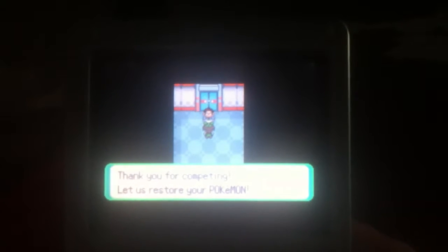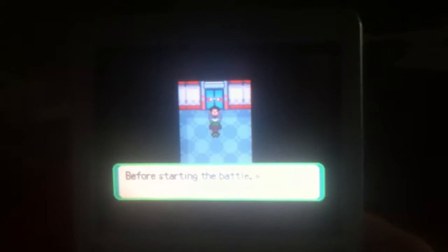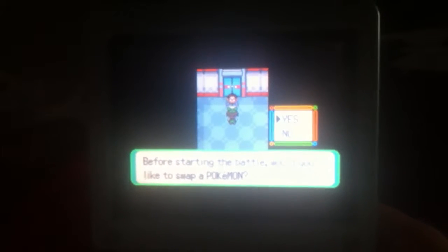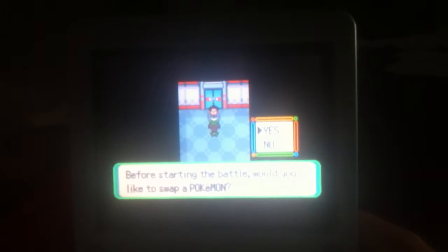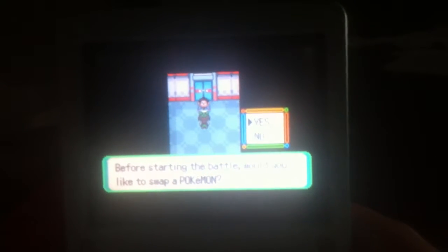Thank you for competing — let us restore your Pokemon. The second match is next, are you ready? We are. You can actually choose to rest here, which will save your progress. Before starting the battle, would you like to swap a Pokemon? That's another thing you can do in between battles — you can swap. But as we saw, the Pokemon were Taillow, Wingull, and Swablu — all unevolved. I didn't see anything I want, so I'm actually going to say no.